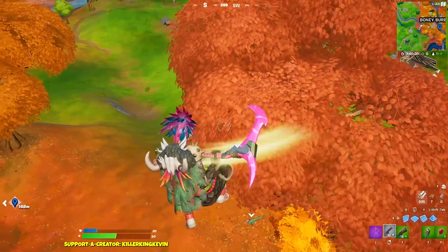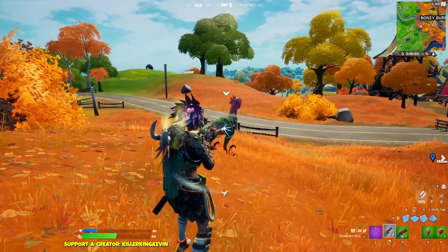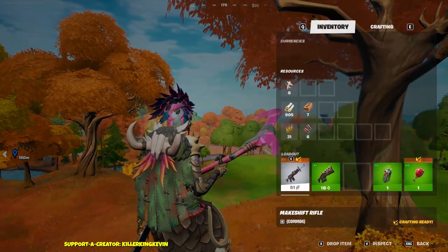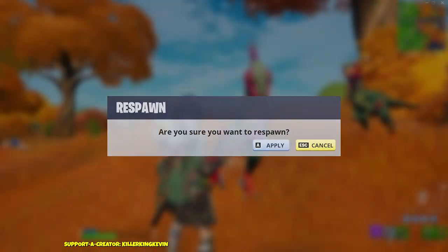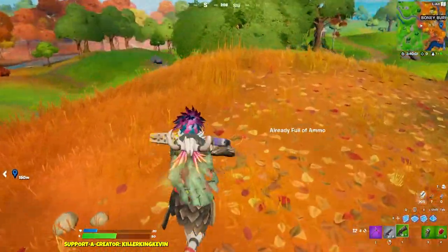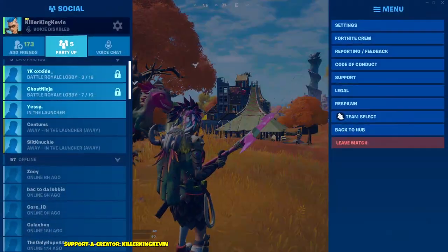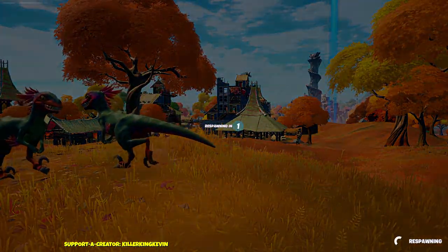I thought taming would be harder. I forgot to shoot the raptors to see how much health they have. I could fall down — wait, I won't even take damage. I need to fight these guys. They might despawn if I respawn, but I want to fight them to see how much health they have. They're not my raptors anymore — they're just roaming around.